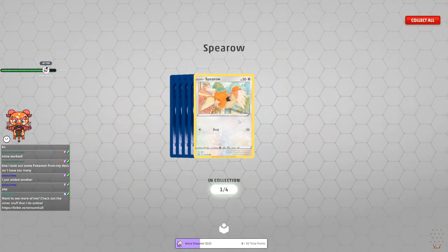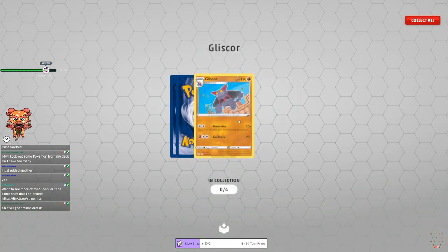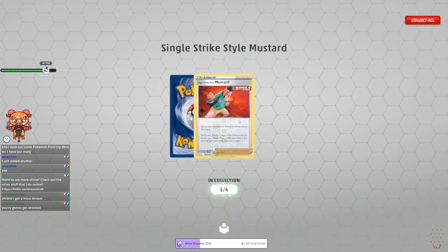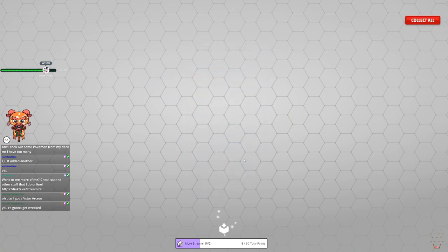Battle Styles — we got Spearow. Popping a V-Star Arceus — very cool, dude. That's sick, man. Gliscor, Single Strike Style Mustard — my favorite kind of mustard — and a holo Sandaconda, that's cool.